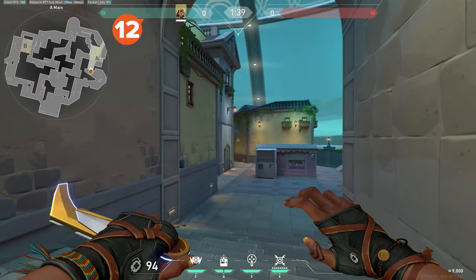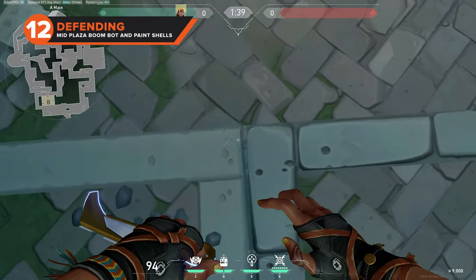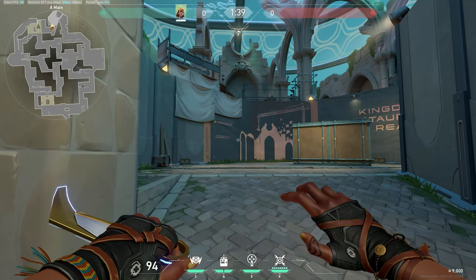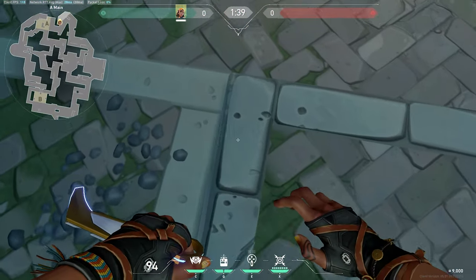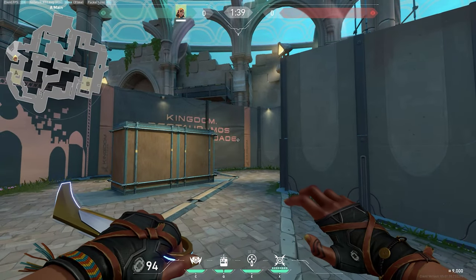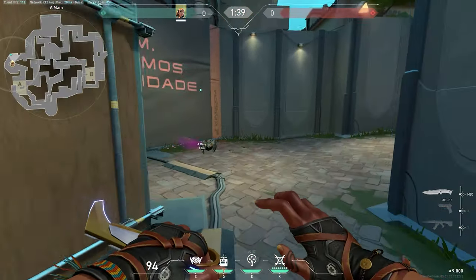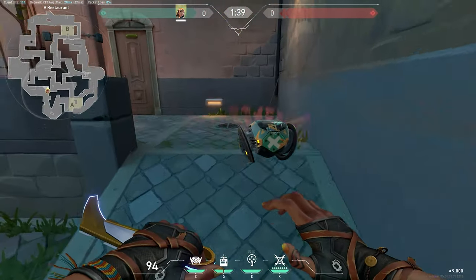Moving over to the defensive side lineups, you need to recognize your natural advantage as defenders on Pearl. You have access to both spike sites, so you can easily set up and prevent a push with the right tools. Our defensive lineup to help with this is over on A site — a boom bot to send up A main. Stand at the top left of the ramp on the defender side of A main and aim at the bottom right corner of the E on the wall opposite you. The boom bot will bounce all the way down A main to B restaurant, and if it isn't shot, it will lock onto anyone who is trying to push.